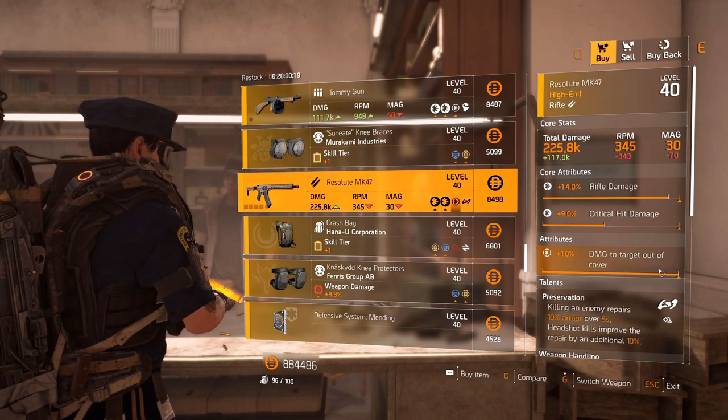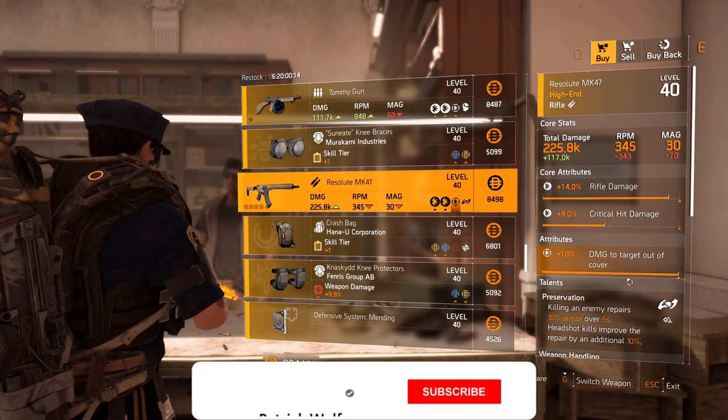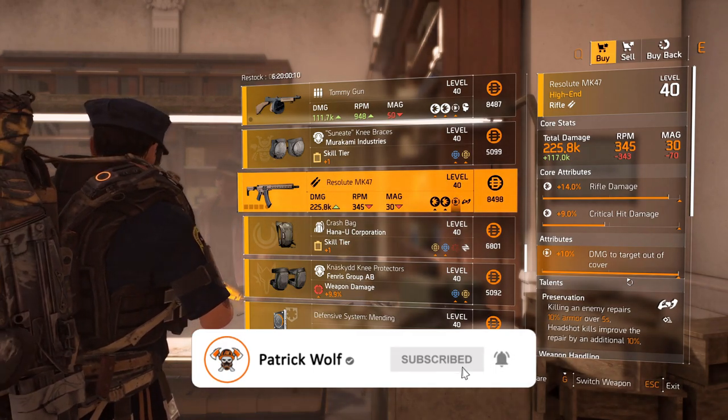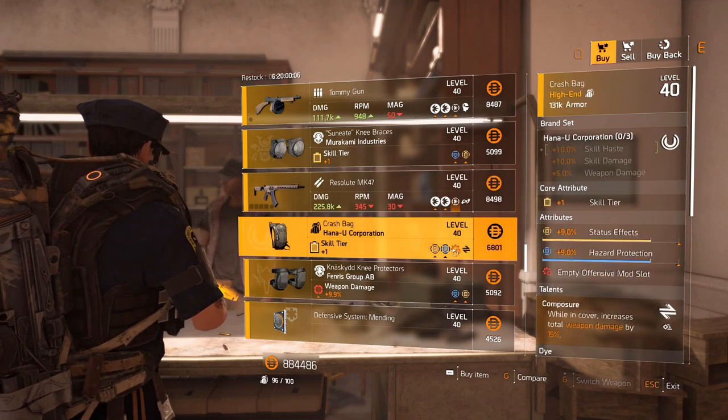The Irresolute MK47 with maxed out damage to targets out of cover. Remember, if your triangle is not at the end, you can buy this, put that attribute in your library, and max it out. Very high damage — you can just re-roll crit damage and max it out. Very good.